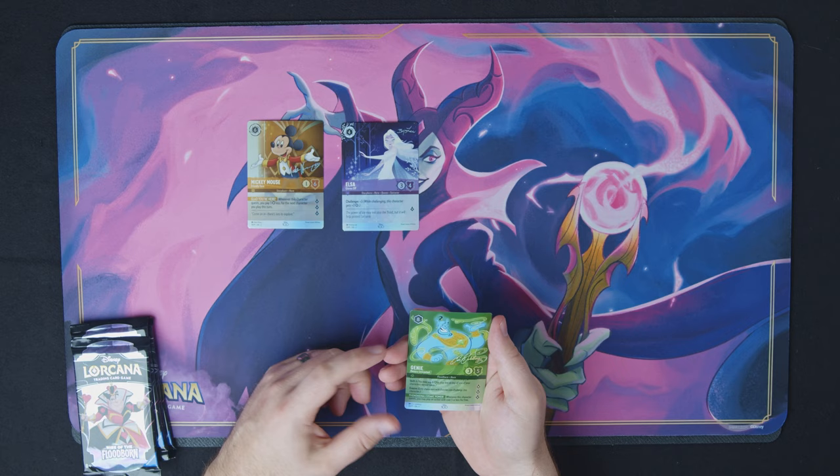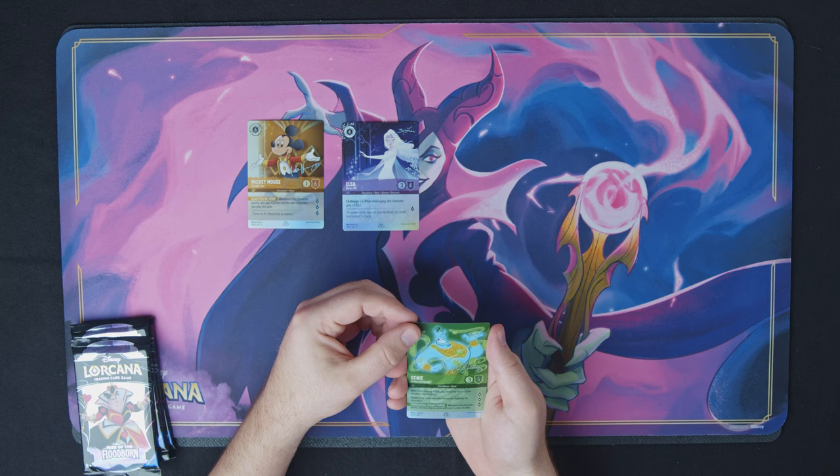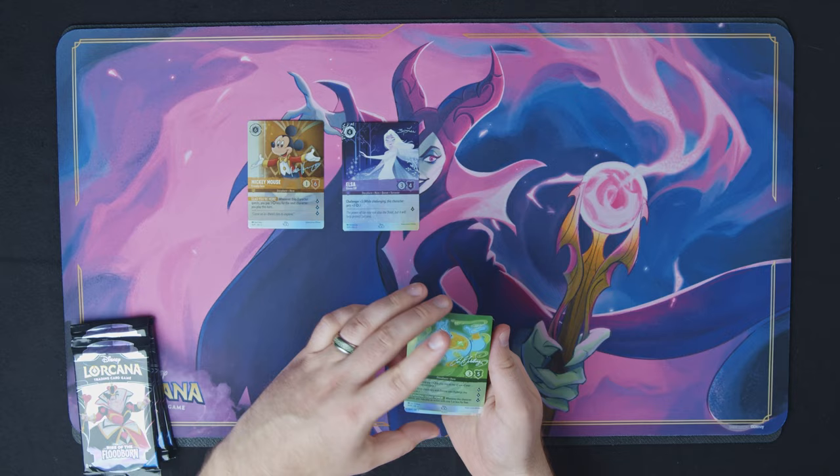We then have Genie Powers Unleashed. Now, Genie Powers Unleashed — this one is actually from the previous set. This is not from Floodborne; this is from First Chapter. It's a very good card in my opinion, but not the best of this little promo set.